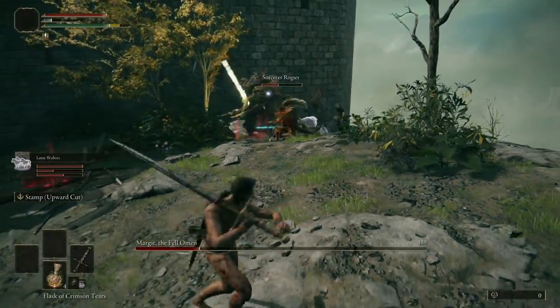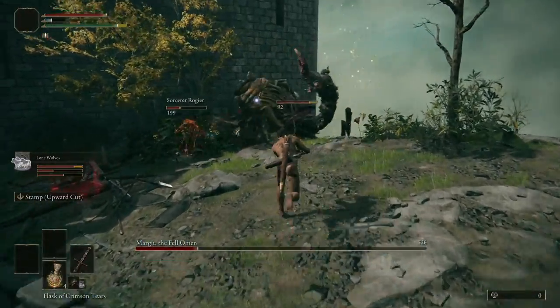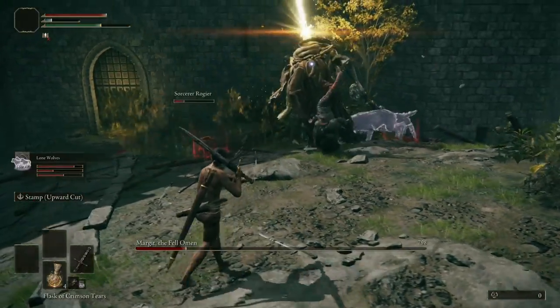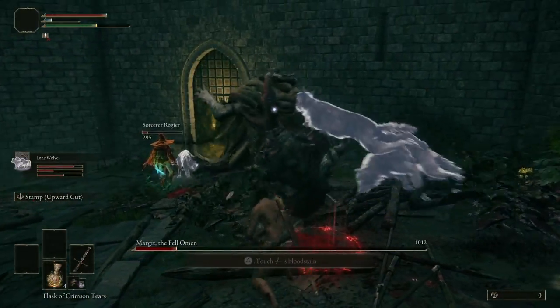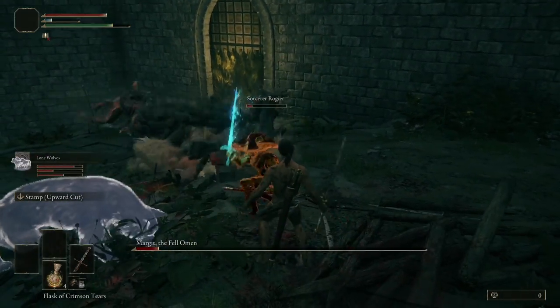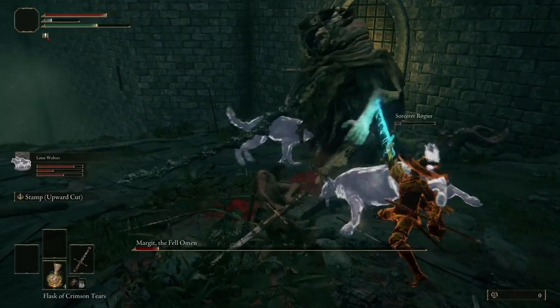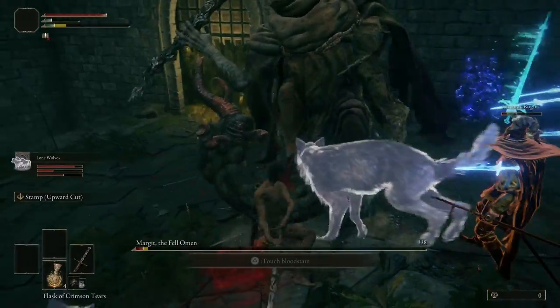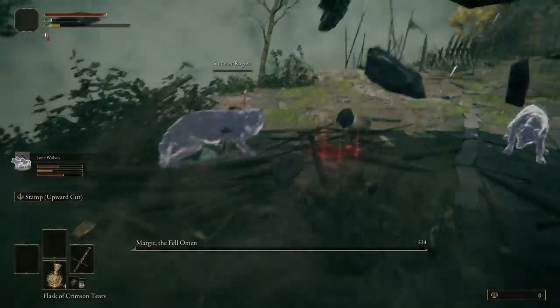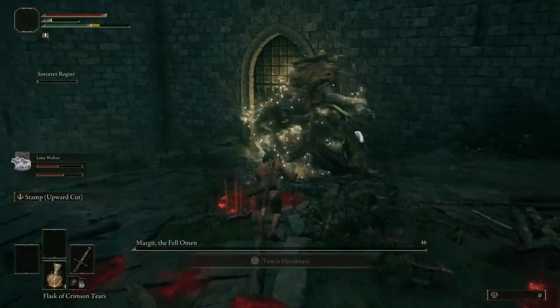I prefer the wolves over the jellyfish because with three NPCs he focuses on, it gives me more chances to back up and heal or do attacks to his tail. Attack a few times, and once your stamina is low, run back and let it recharge. I'm doing a lot of jumping R2 attacks here to damage his posture and set up another critical hit at the end. Toward the end of the fight it's mostly waiting for the NPCs to do damage, dodging his attacks — and the wolves actually end up killing him.